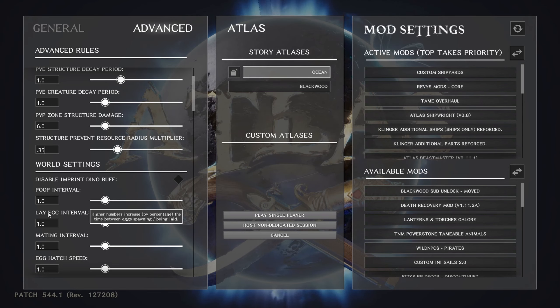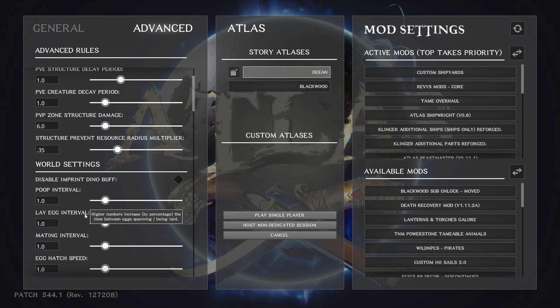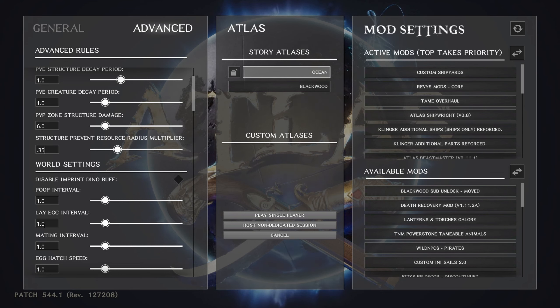Egg lay interval — this is how quickly an egg-laying animal will lay eggs, and it's the time between layings. If you want it to go faster, you actually use a lower number. I like to put that at about 3 — not 13, which would mean waiting a long time — so they're laying eggs but not so many it's ridiculous.